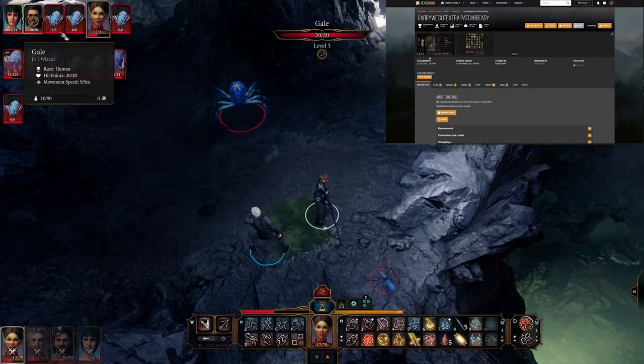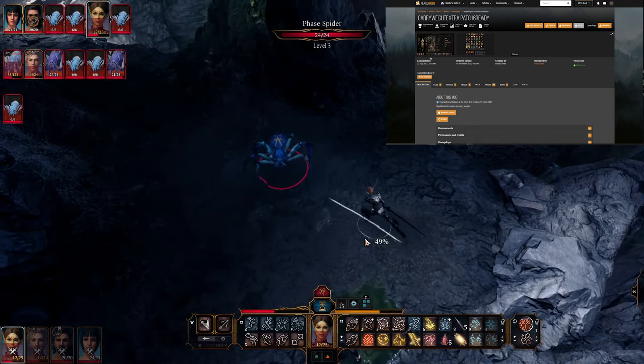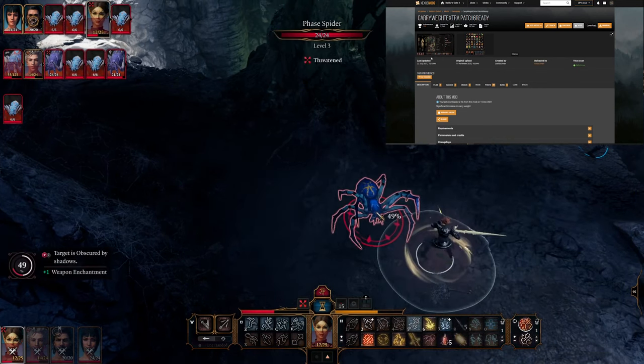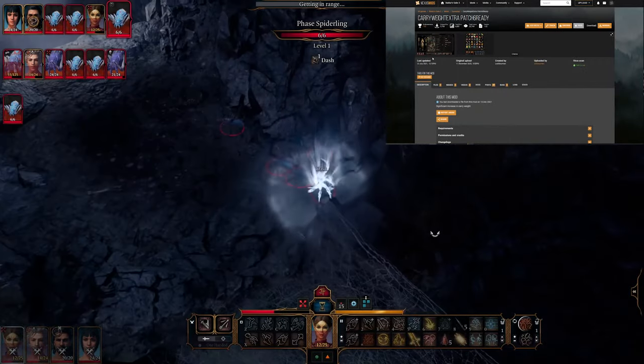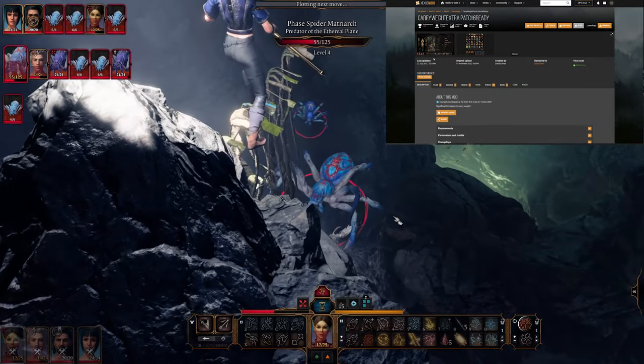First off, let's quickly go over the first mod, which is Carry Away Extra Patch 6 Ready by Lost Soul Man. It's very self-explanatory — it just increases your carry capacity. If you are annoyed by carry weight capacity, this is the mod for you.